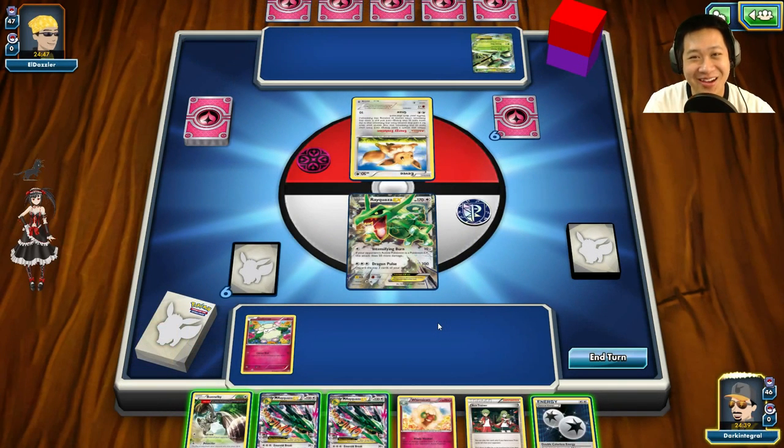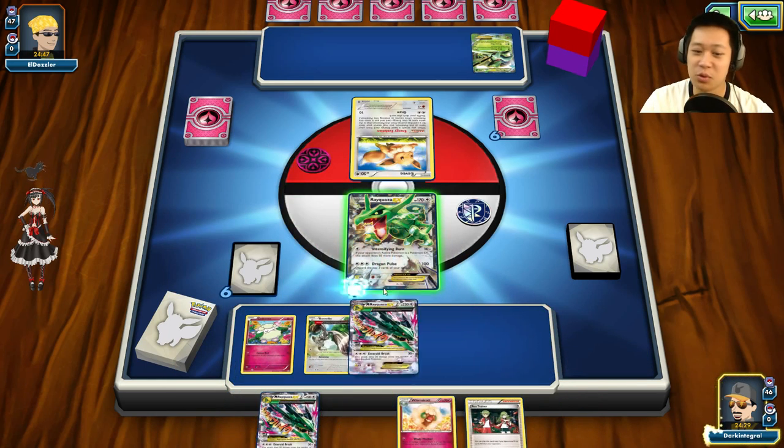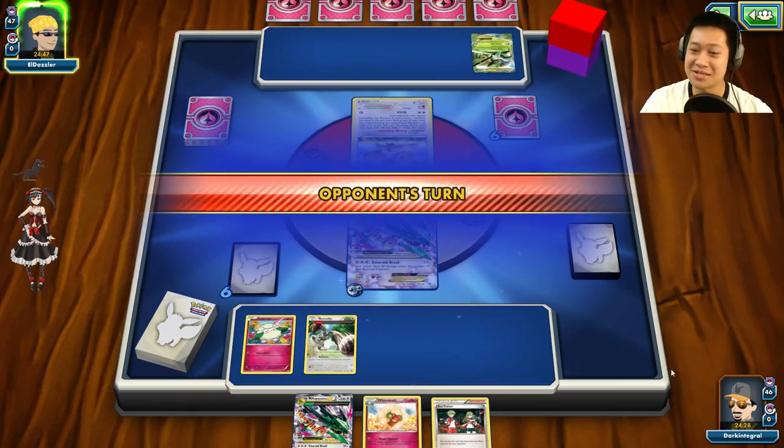Banana smoothies are pretty good. Welcome to another Rayquaza match. Let's get started. This is easy — just throw down Bunnelby, put down the Double Colorless on Rayquaza, and Mega Evolve it. Good to go.